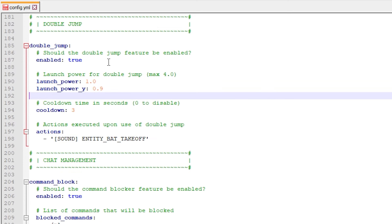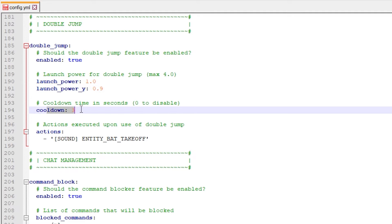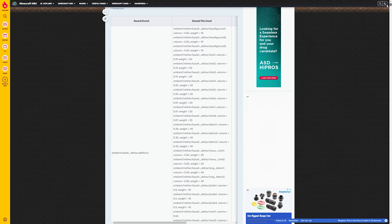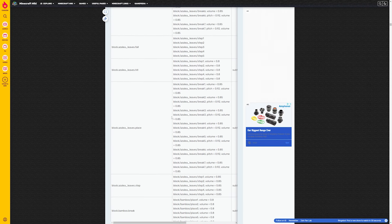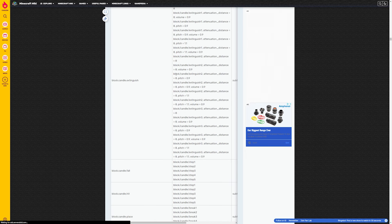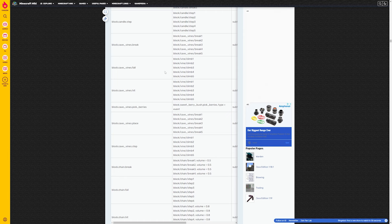After that, double jump. Do you want double jump enabled? You can set the power level and the power Y level — fully customizable. There's also a cooldown, currently 3 seconds, so every 3 seconds players can double jump, and once again a sound that you can completely customize. Over here there's a page with every single sound value — for example 'block amethyst block place' is the sound of placing an amethyst block, which I could use for double jump. Every single sound here is usable, and I'll leave this page linked in the description so you can find the one you want.